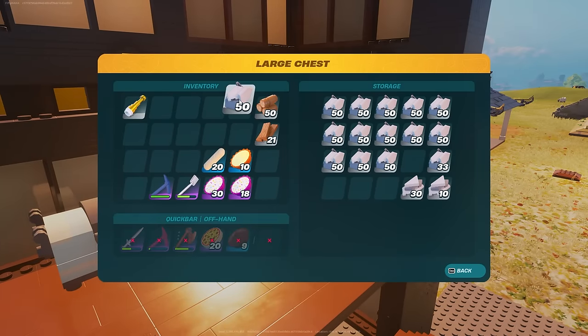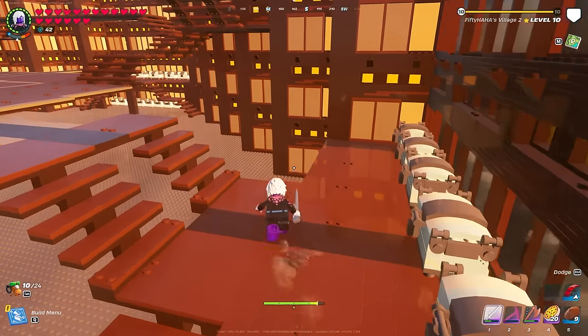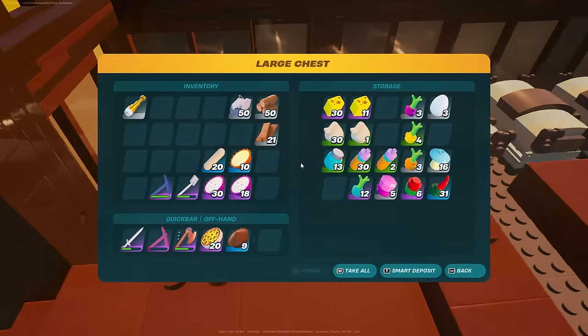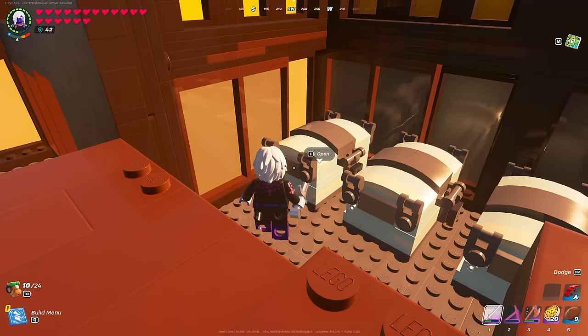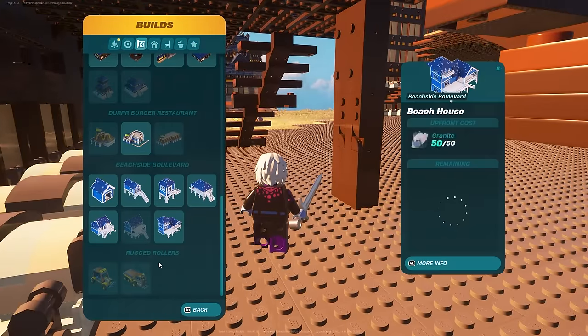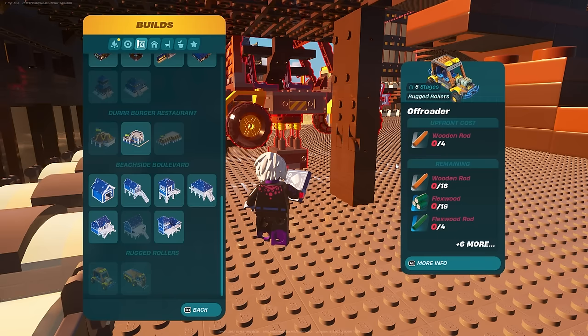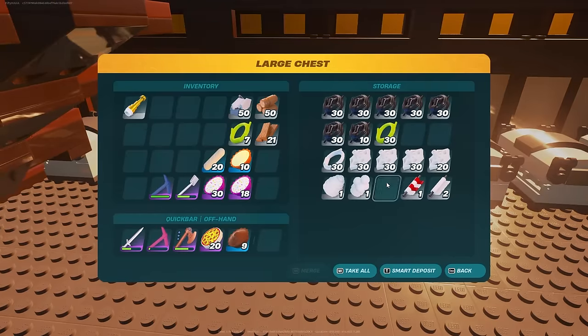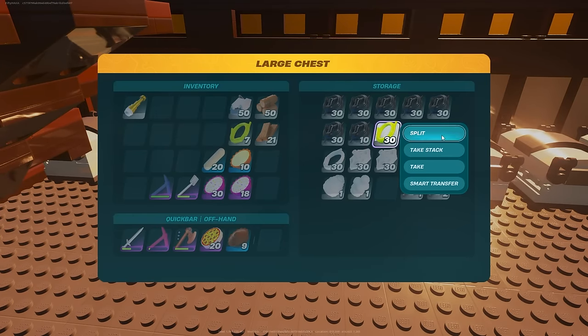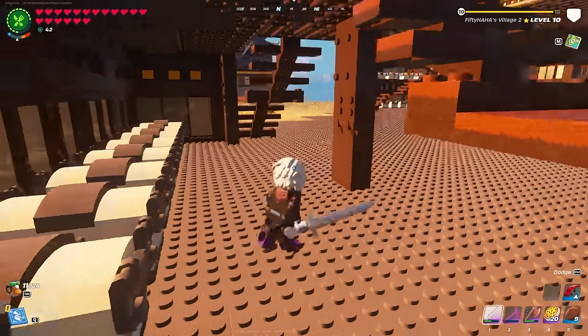Let me know down below what you guys think about this update. I am super excited — I think this was a long time coming. We have known about the steering wheel coming into the game pretty much as long as the game has been released, and I'm just super excited that we are finally able to actually build one of these. We need one more cord and then we can move on to the other items.